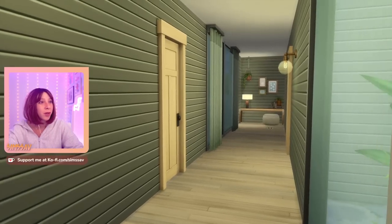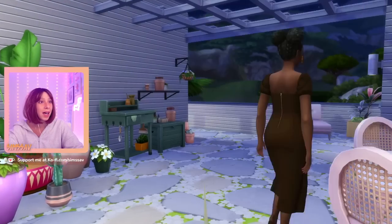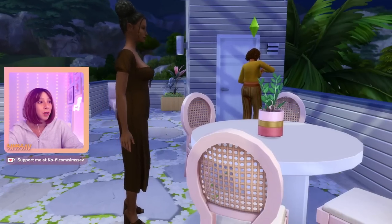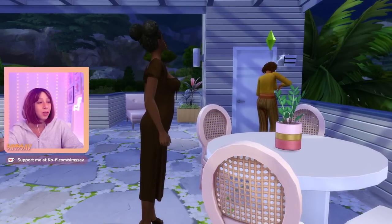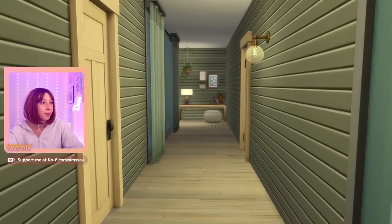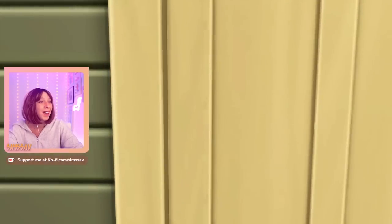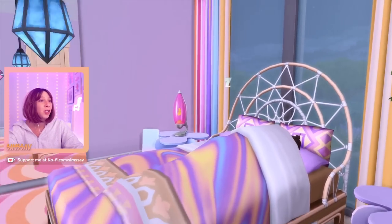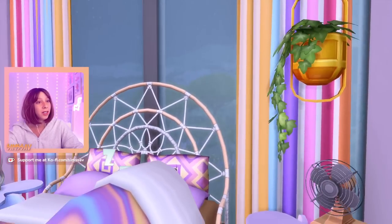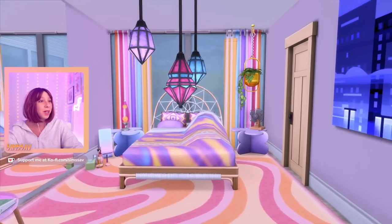I guess we could always upgrade it to be non-breakable. That's our smart girly, our renaissance girl — she likes books and things like that. I think I made her neat so she's just cleaning a brand new house, which is funny. Did someone already put a book on the floor, or is that an iPad? This is our active girl's room — it's so bright and fun in here, she's sleeping.